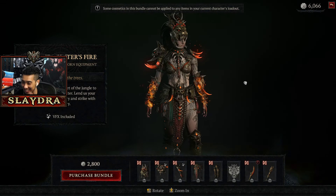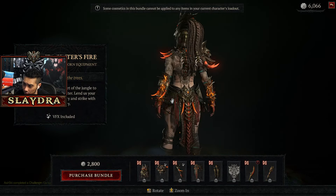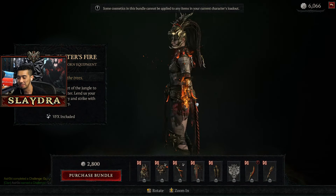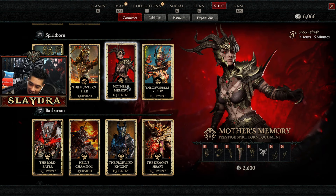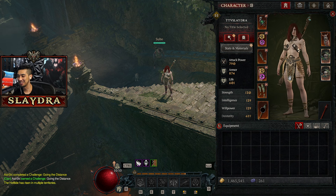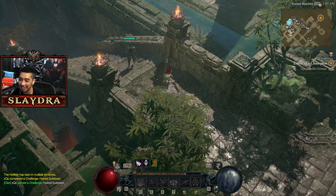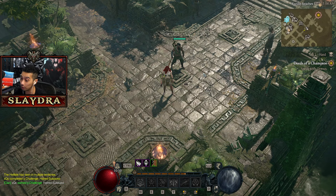I think Hunter's Fire is a ten out of ten — I might have to get it. Wrapping up all the new skins — let me know which one you think is the best for Spirit Born. I think Hunter's Fire is the best, though the other one looks cool too even if it doesn't fit the Spirit Born theme. My current default skin I just like because of the chest design — it looks great. Anyway, that's going to wrap it up — those are the new skins for Vessel of Hatred.